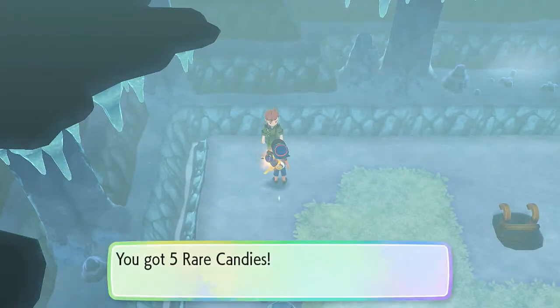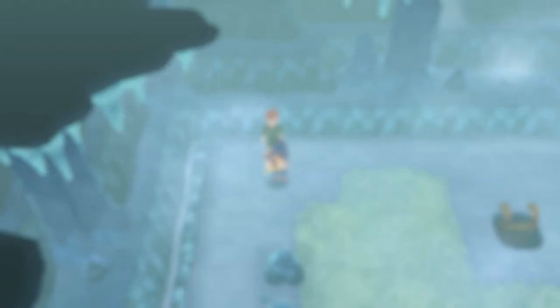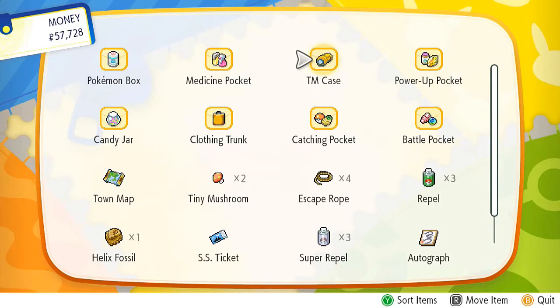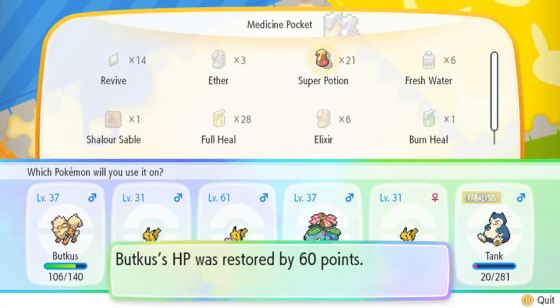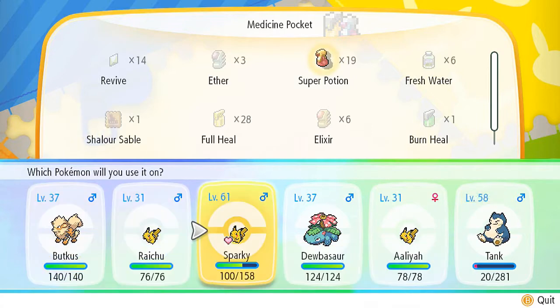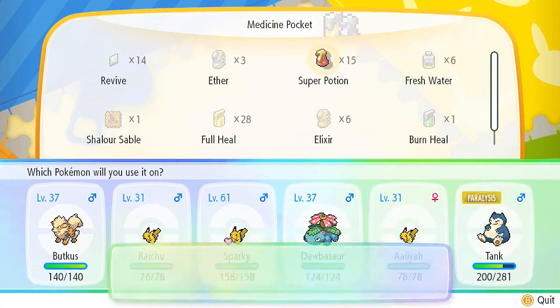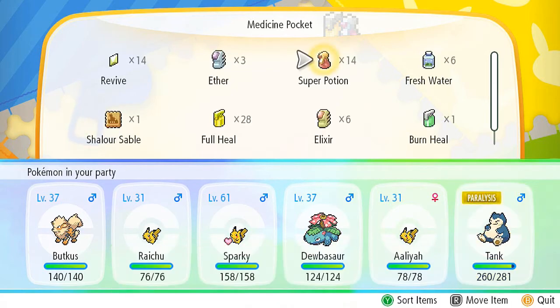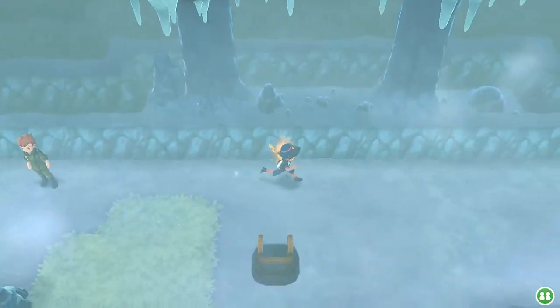What do you have to give us? We get ourselves five rare candies — it's always great to have rare candies. First things first, we've got to switch out our Pokemon and heal them. Let's go with Sparky and Tank. It's going to take about five Super Potions right there. There we go, we are complete. Now let's move on and grab some items.